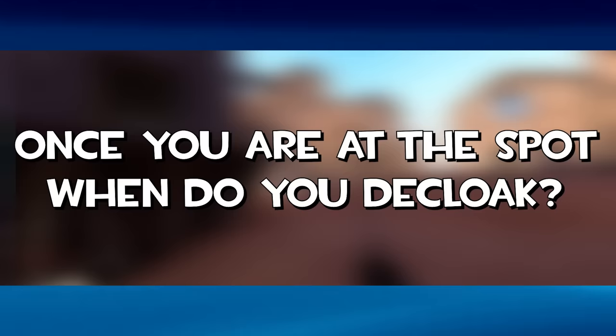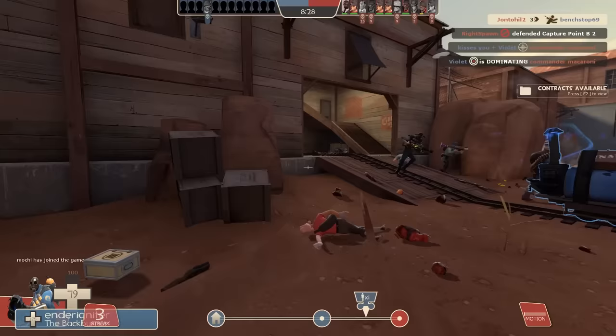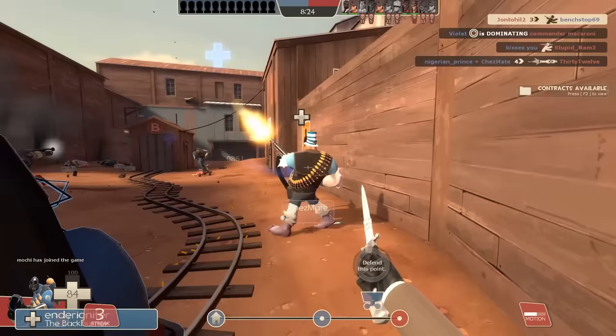Once you're at the spot, when do you decloak? You're best to go for a kill as soon as possible after decloaking, so you'll want to decloak when you see distracted players. But you'll also want to double check around you that there aren't any players that may see you decloak and catch you off guard. Of course, you'll still need to take some risks, as it'll take experience to learn what you're more likely to get away with.